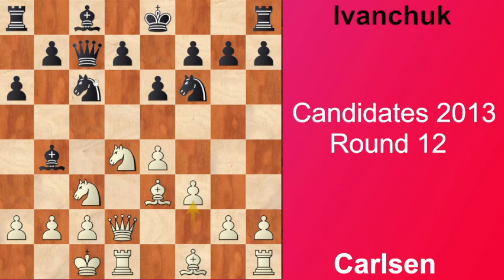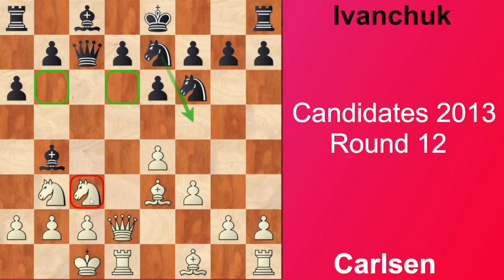But here in this position Ivanchuk played Ne7, and after Nb3 he goes d5. The idea behind Ne7 wasn't to capture on c3 because it would leave dark squares pretty vulnerable on b6 and d6 - the whole complex of dark squares would be used by white. The point of Ne7 was probably just to play d5 on the next move, and in case of e5 to have maybe Nf5, then Bd7, Rc8 and put pressure on the c3 knight.